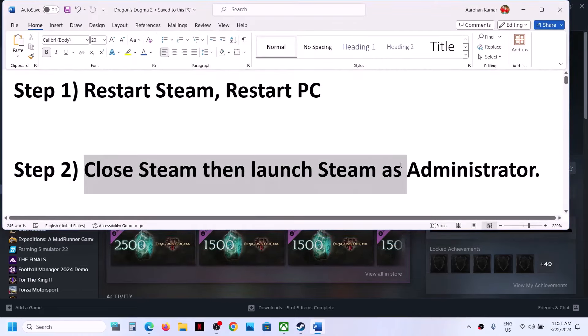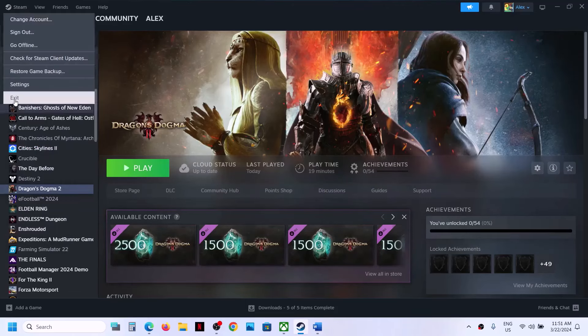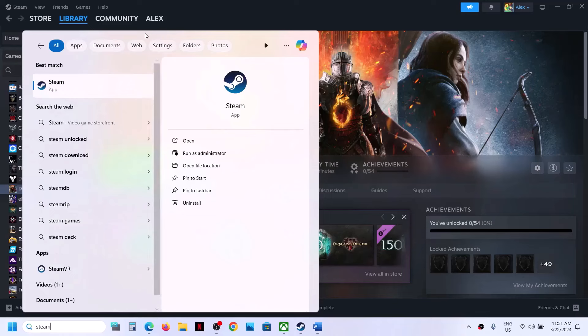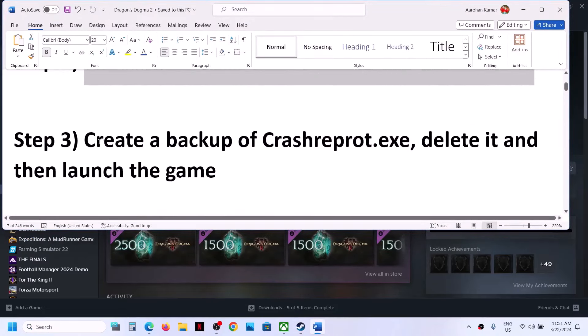The next step is to close Steam and then launch Steam as an administrator. Close Steam, go to Steam and click on Exit. Next time when you launch Steam, make a right click on Steam and then click on Run as Administrator, then launch the game and check.